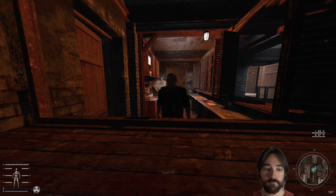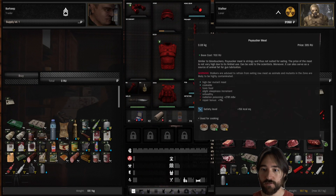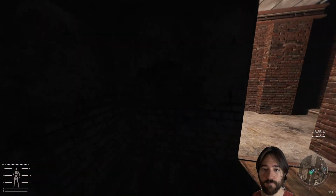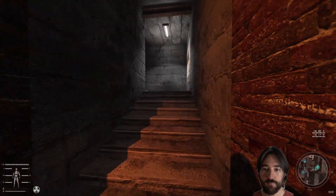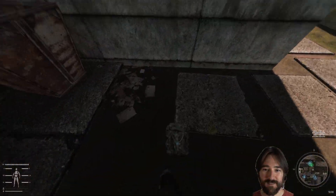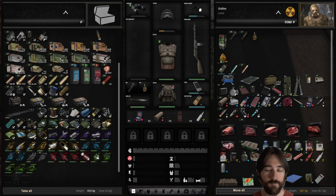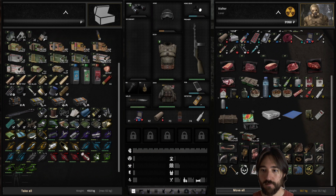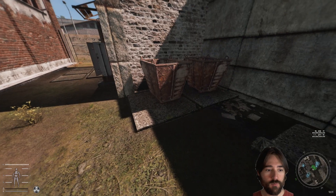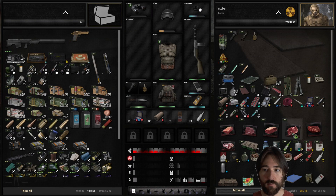I wonder if we can sell it - will the barkeep buy it? Probably not. I need to store this somewhere because I'm just going to accumulate radiation over time. You can see the radiation icon on the bottom. Thanks for the jellyfish dude, it's going to kill me - what a great quest reward. It weighs 0.78, that's not too terrible. It seems to generate radiation and then it goes away - yeah, it seems to be going away. We could sell it somewhere else.